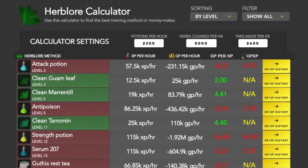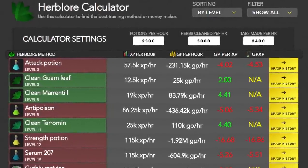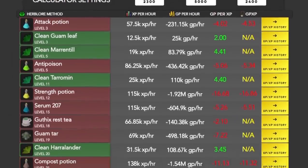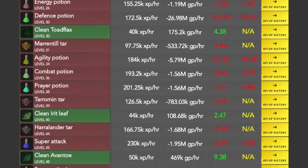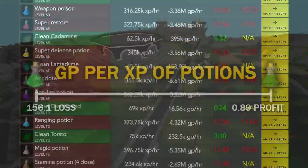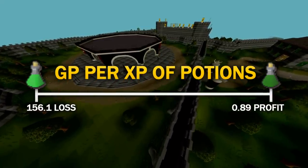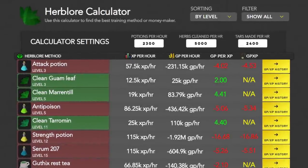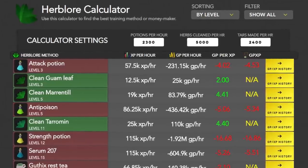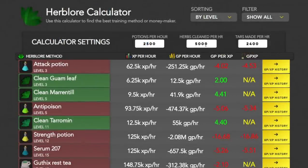On theoatrix.net/herblore-calculator, it automatically grabs the most recent traded Grand Exchange prices of all of the tradable Herblore methods, and tells you how much it's going to cost to gain one Herblore experience. The GP per XP of potions ranges from 1 GP of profit for super combats to over 150 coins loss per XP for defense potions. The calculator also shows the XP per hour and GP per hour of all the methods, which you can alter in the calculator settings to your training speed.